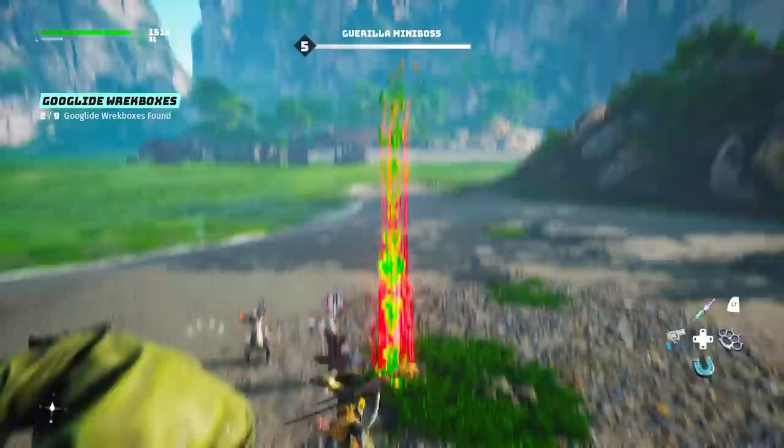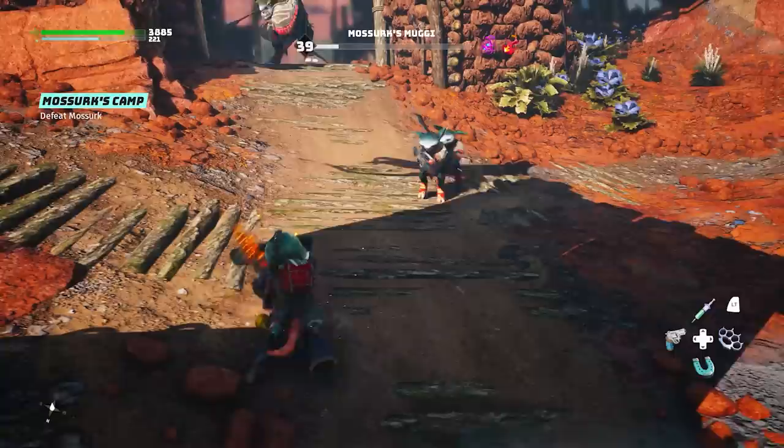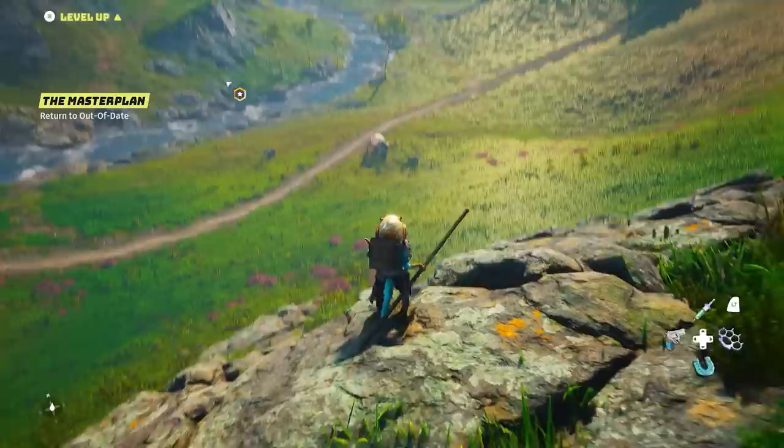I'd also suggest looking at your Wunfu categories, specifically whatever weapon type you're using, and unlocking the two extra abilities at the bottom. For example, if you're playing a dual wield character, definitely unlock the Unstoppable Pig and the Unknowable Force. Both are special ultimate attacks that deal way higher damage and also charge up your Super Wangfu, which is great for extra attack types in the early stages.